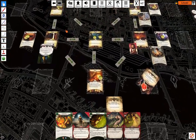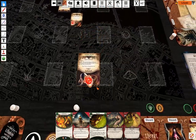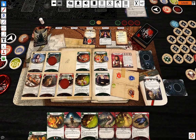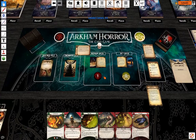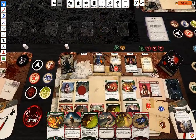Actually enemy phase — he hunts, unfortunately to the courtyard. And now upkeep phase: draw a card and gain a resource. Doom number one and encounter cards — Bleeding Walls.